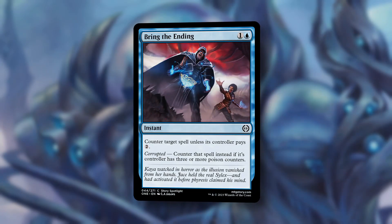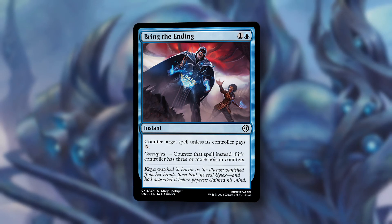And number one, Bring the Ending. For one and a blue, we get an instant: counter target spell unless its controller pays two. If your opponent is corrupted, counter that spell instead.